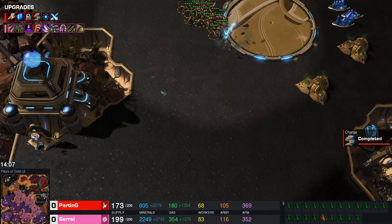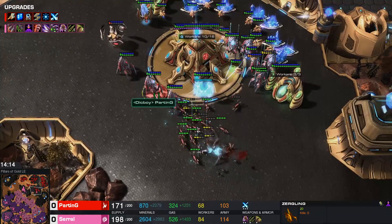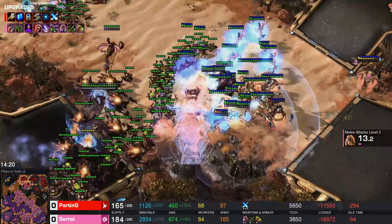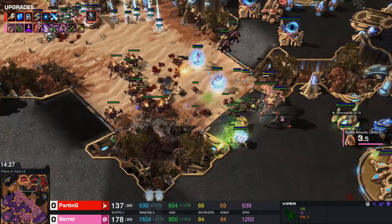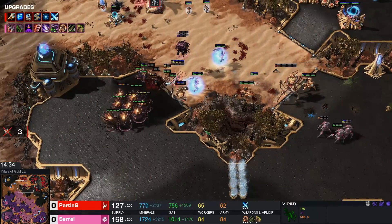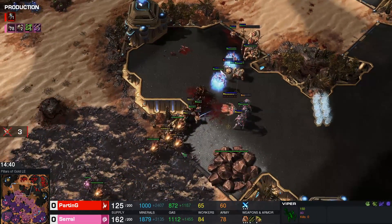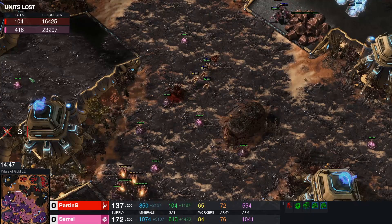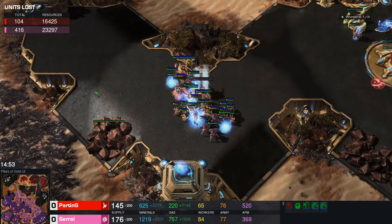Here comes a run-by. Plus 3 in Adrenal is brutal on those banelings — the damage output is absolutely insane. A couple of stalkers are going to get blinked back — no, he's going to die. Massive fight once again. Viper pulls the wrong Colossi, and there's no Storm, no nothing. What the hell is Parting going to do to come back? That's not a decent disruptor shot. Actually the micro cost him 2 more Ravagers as well, pushing them into the Zealots — pretty funny. He microed against the Disruptor just to run into Zealots. These fights are so sick.